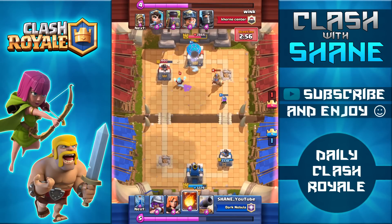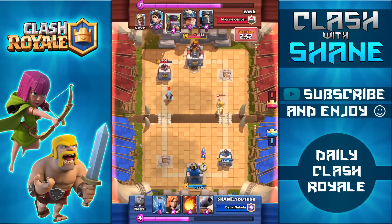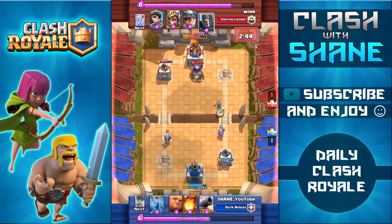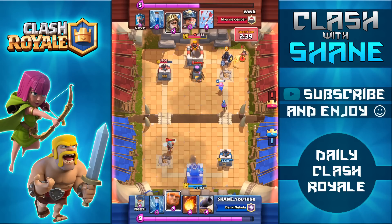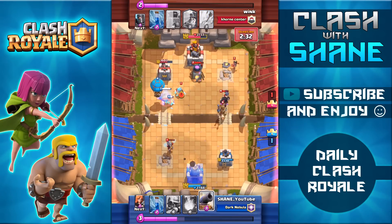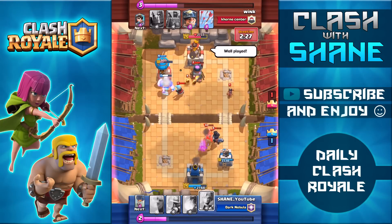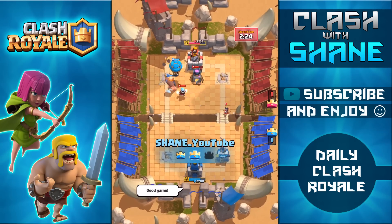Now I'm going to go ahead once again with a giant balloon push on his side of the arena, but take a look at what happens — his furnace distracts both my giant as well as the balloon, and after the furnace goes down the balloon goes to the king tower instead of going to his tower on the left hand side. As soon as I see that happen I know I have to change up my strategy — I don't want my balloon going to the king tower, I want it to go to the tower that's already at 1600 health. So this time I do a giant balloon push on the left hand lane. We're making a race to see who can finish off the tower first — my ice spirit freezes his ice wizard allowing the balloon to make it to his tower. Both of his princes come in but the zap resets their charge attacks and in the end I get the two crown victory.